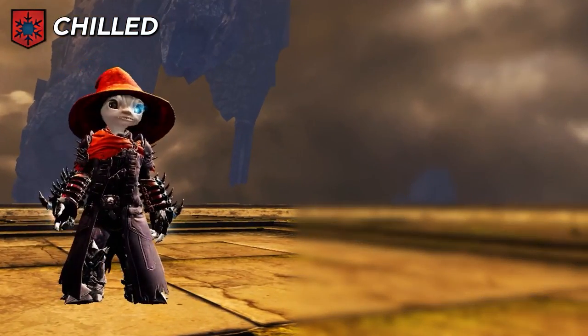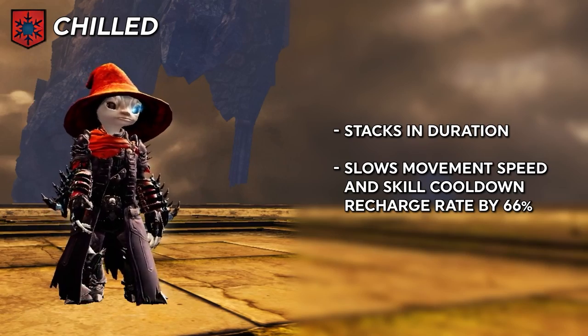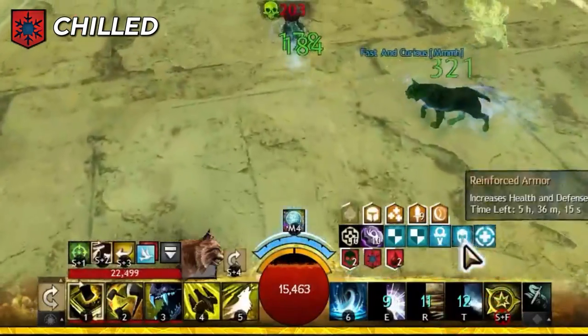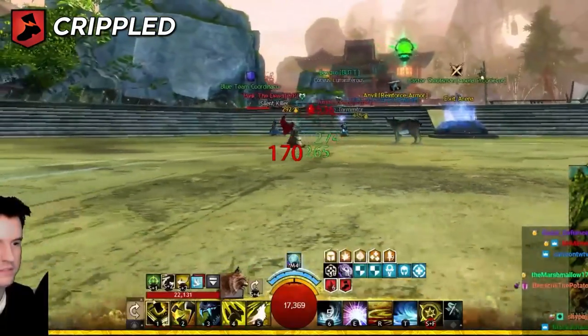Chilled reduces movement speed by 66% and increases skill cooldown by 66%. It stacks in duration, meaning all skills on cooldown will take much longer to become available again while it is on you. Crippled slows movement speed by 50% and also stacks in duration.